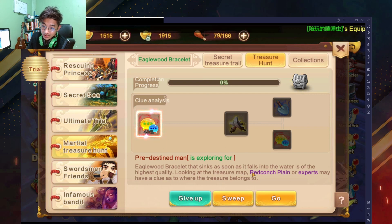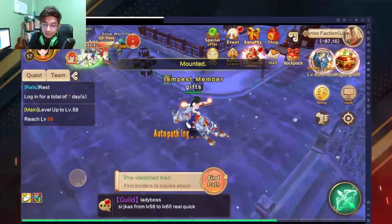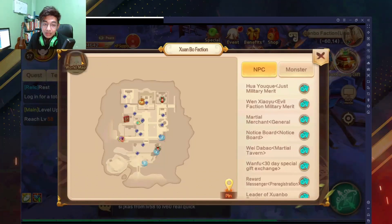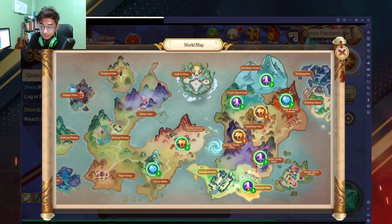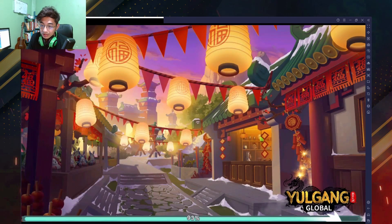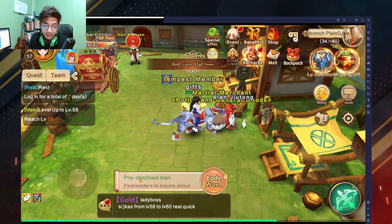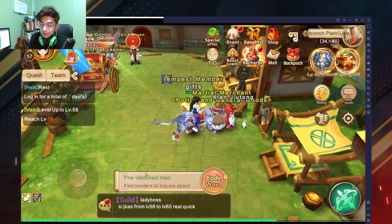Just wait for it. So this one says you're going to look for someone in Red Conch Plane. I'm going to click Go, or we can just use the DP roadmap — Red Conch Plane is right here — then just DP to anyone in the area.